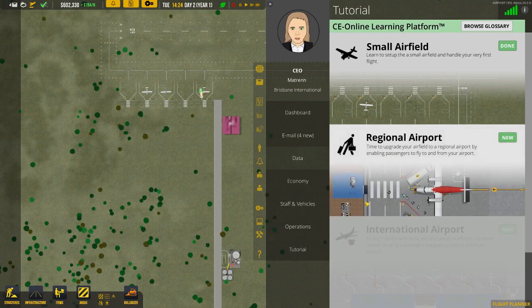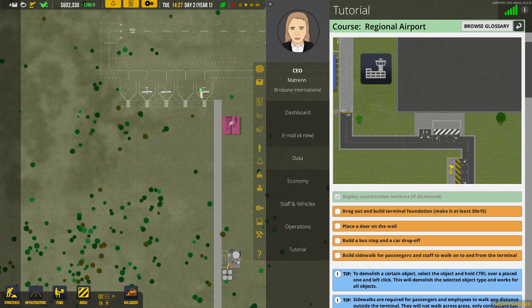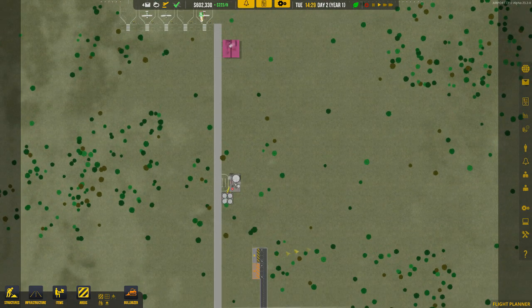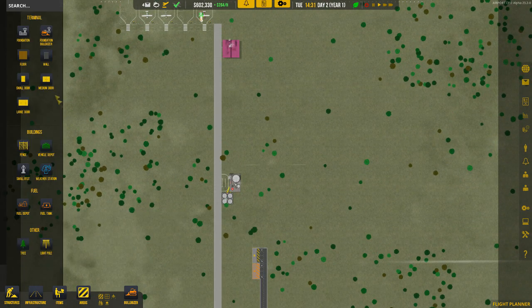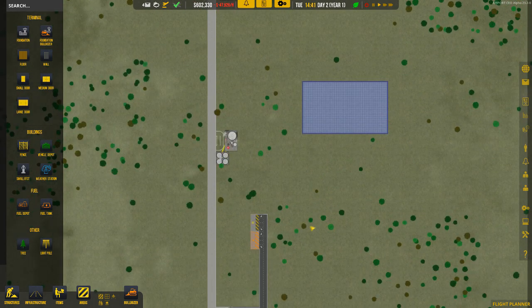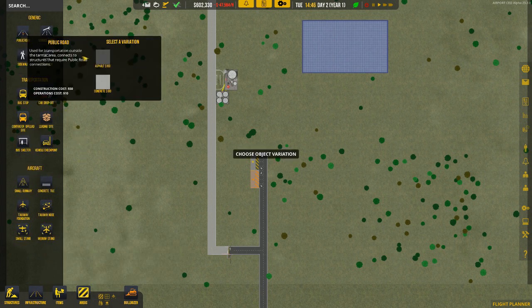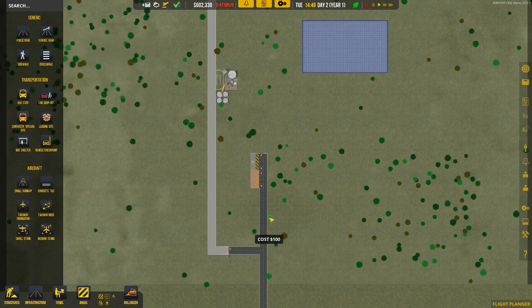Scrolling up to the top, we're going to start building our terminal for our small regional airport — so let's build our terminal in preparation. The foundation is the very first block and we only want to build a small one. We're going to use this opportunity to build an airport similar to a real-life situation where we just keep on building and growing. Once we have the foundation, we'll start building some roads to allow vehicles to come in and drop off.